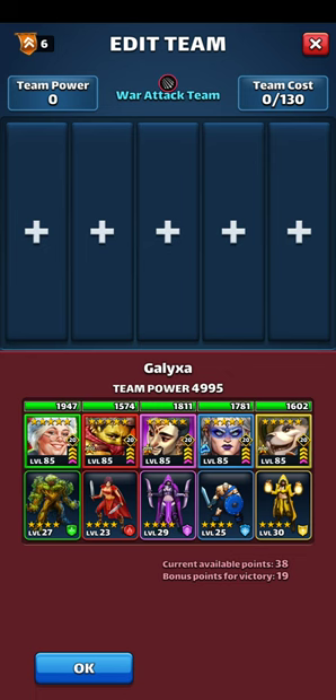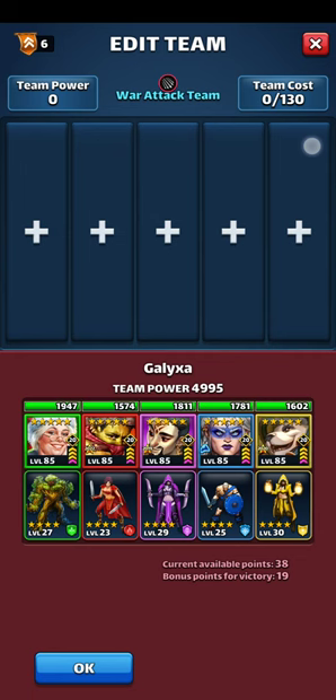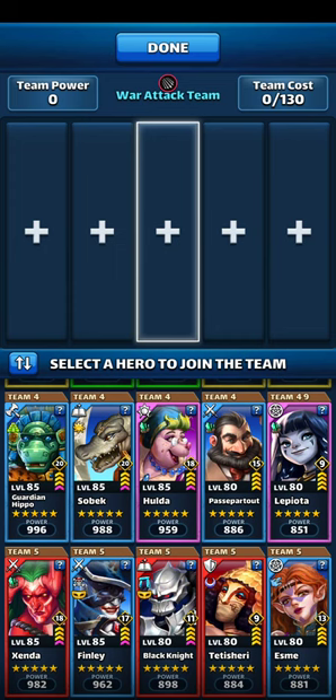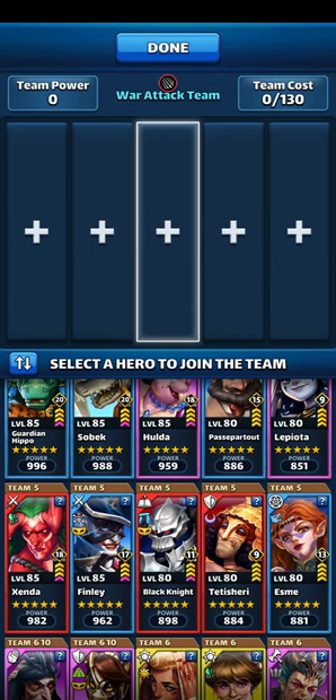The biggest threat on this team is Zagrog. Zagrog bypasses defensive buffs, and the caster gains 20% mana if any defensive buffs are bypassed, so you really don't want to focus on buffing your defense against this team. It's worth a lot of points and they have good troops, but there's not good synergy — not a lot going on. Zagrog is my number one target, so I'm going to pick an attack team that gives me the best ability to take him out without allowing him to use his skills.